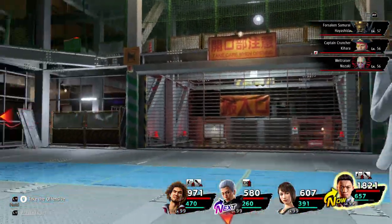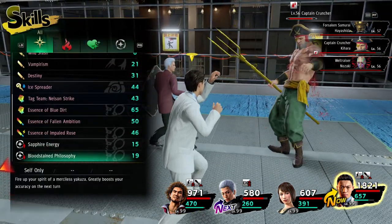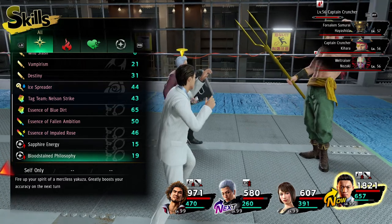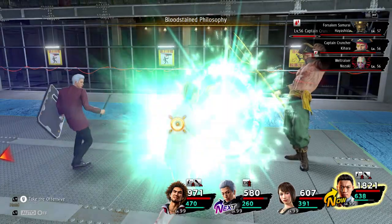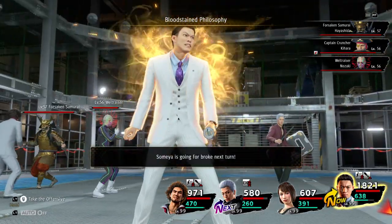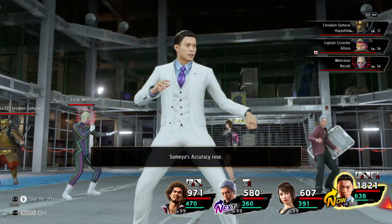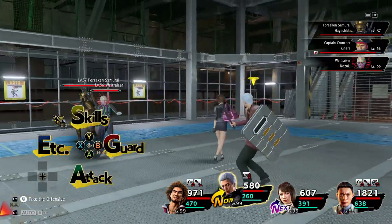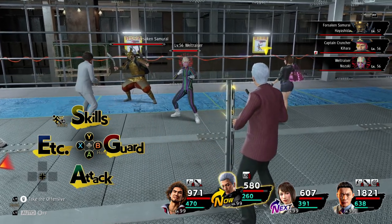Next is Bloodstained - I'm probably butchering it. This is going to greatly boost his accuracy on the next turn. Again, from the bodyguard class. Just in case you need that extra bit of increase in your accuracy.